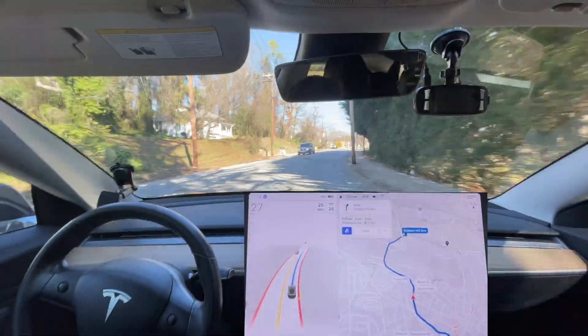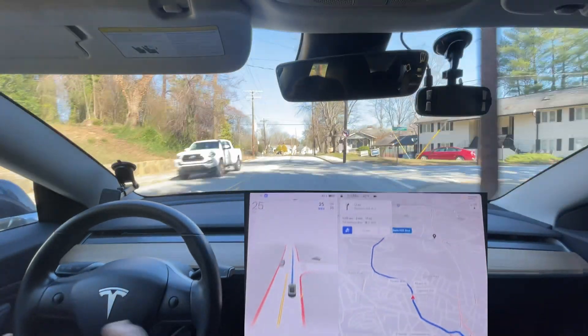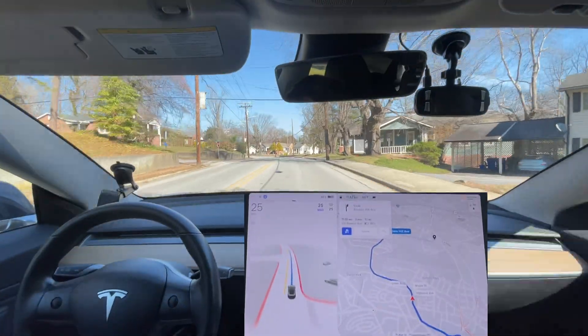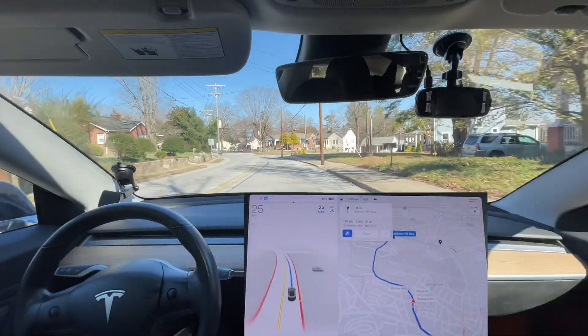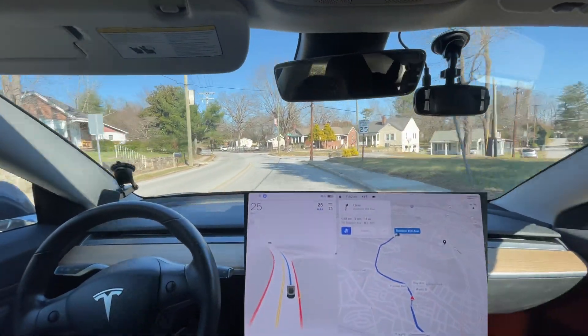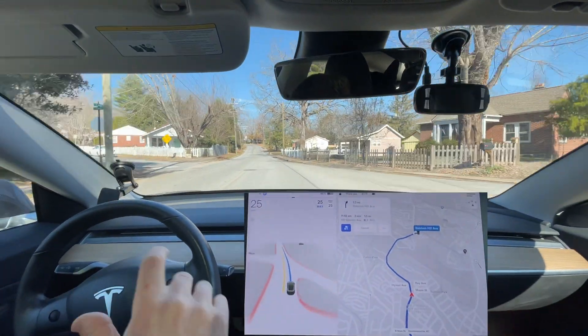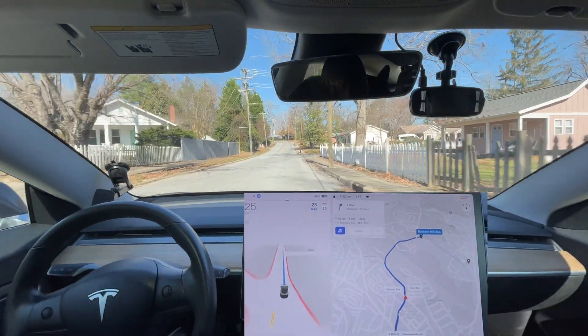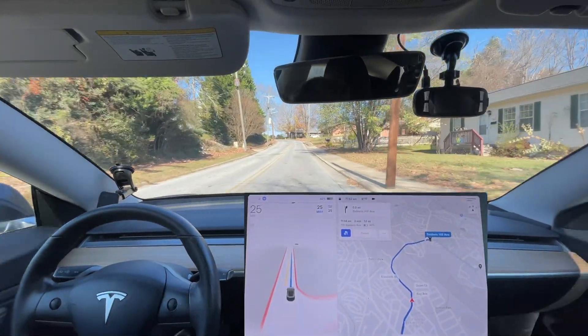I wanted to make sure this guy wasn't going to start backing up and didn't fit into that driveway. That's something previous versions have done too. I pressed the snapshot button — hopefully they will fix that, because it is definitely a problem at that particular intersection. It doesn't see the two lanes and suddenly jerks over into the other lane when it shouldn't.